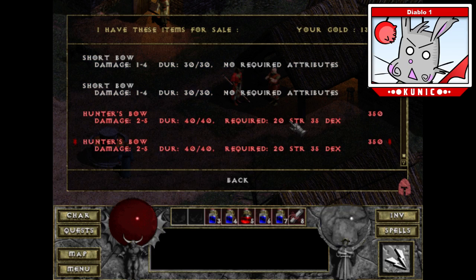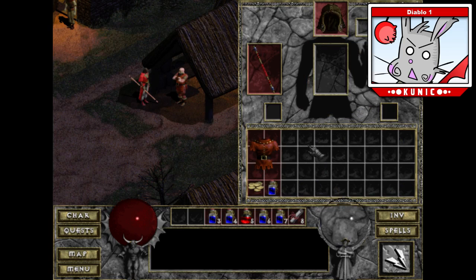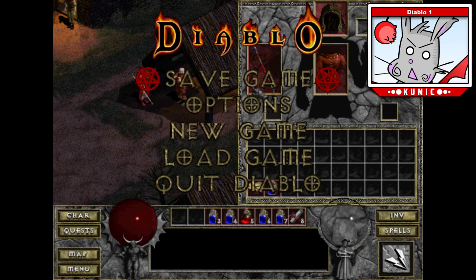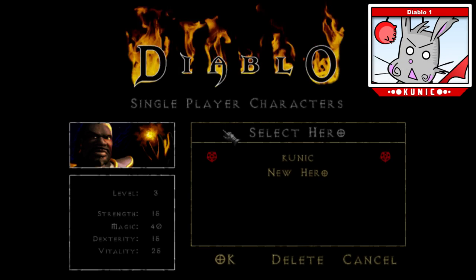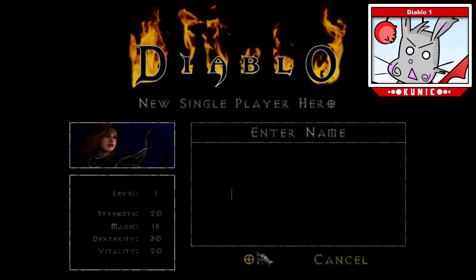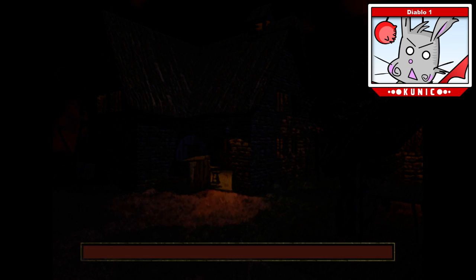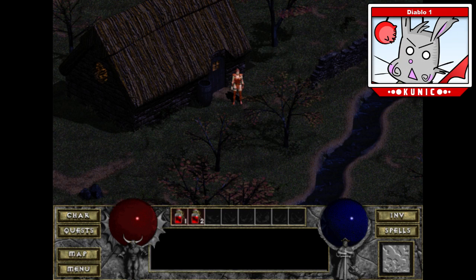It looks like he doesn't have any more helmets, so let me have him repair my current cap. So the warrior skill is to repair gear, the mage skill is to repair charges. What is the rogue's ability? Trap disarm — probably the least useful skill in the game. But I could see it being useful if you wanted to open up some barrels without risking having them explode on you.